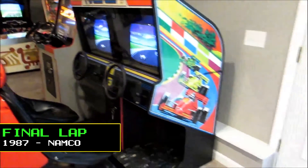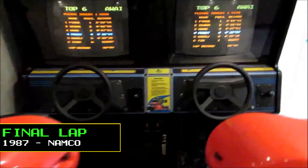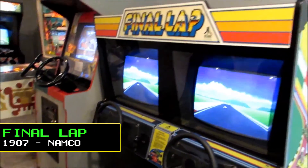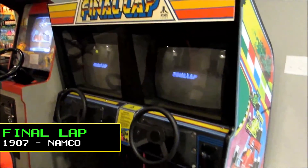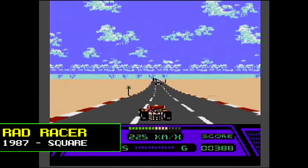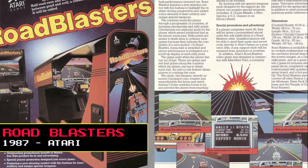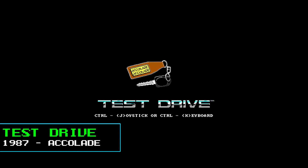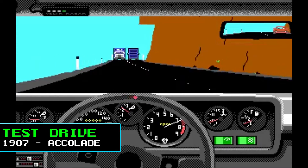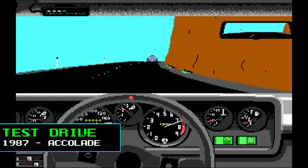In 1987, Namco produced Final Lap, the unofficial sequel to Pole Position 2. Final Lap was the first arcade game that allowed multiple machines to be linked, allowing for multiplayer races with up to eight players in total. It was also arguably the first racing game to implement rubber banding to ensure that less talented players were never too far behind the leader. The same year, Square released Rad Racer, one of the first stereoscopic 3D games, while Atari produced Road Blasters, a driving game that also involved shooting. Test Drive by Accolade was another popular title and the first in a long-running series that spanned over 25 years, where the player could choose from five supercars and drive along a winding cliffside road while avoiding traffic and outrunning police speed traps.